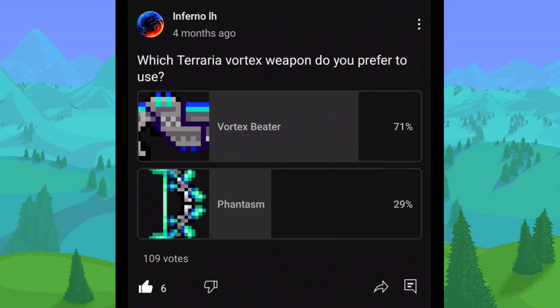Which Terraria Vortex weapon do you prefer to use — Vortex Beater or the Phantasm? I really like both of these weapons. If you're going with guns, definitely Vortex Beater; bow, Phantasm. They both have really great perks. Whenever I do ranged, I kind of swap between both of these. Unfortunately, there's no bow after the Phantasm — after this gun you get the SDMG, but after this bow there's nothing, so you're just going to be stuck with the SDMG afterwards anyway.